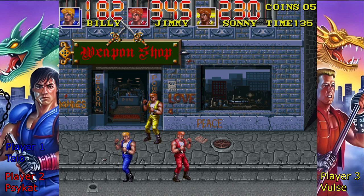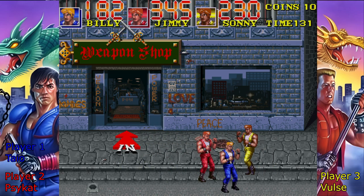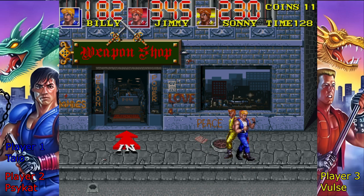Kick this out of the door. I can't. I don't have a coin slot. There's only two. Sunny, where have you been all these years? Right behind you.